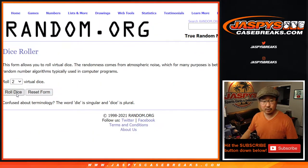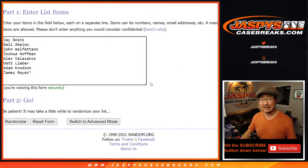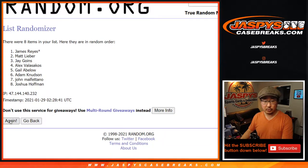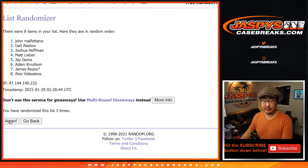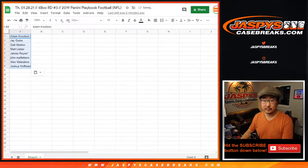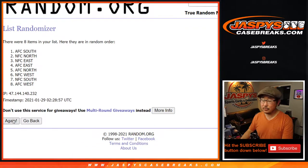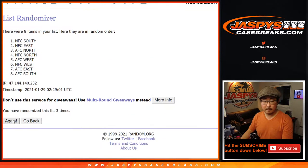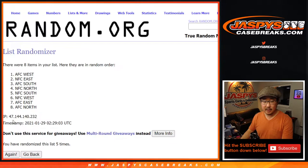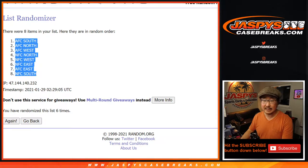There are the divisions right there. Let's roll it, let's randomize it. Two and a four, six times for names and divisions. After six we've got Adam down to Josh. Two and a four, six times for the divisions. After six we've got the AFC South down to the NFC South.